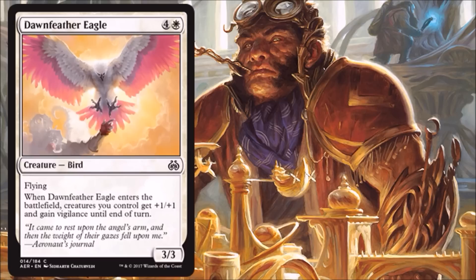Next is Dawn Feather Eagle — a really good card at the five drop spot for Limited. Another common, so you'll see a few of these. Yes, a 3/3 flyer for five doesn't feel super good on paper, but I love the fact that for one turn all your creatures get buffed and get Vigilance. So you kind of get some free attacks in there. Very good for Limited.